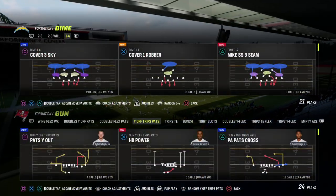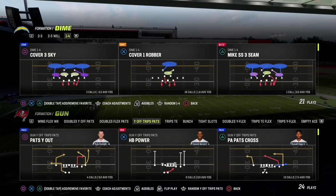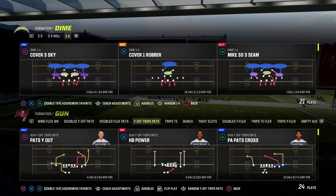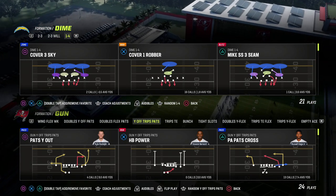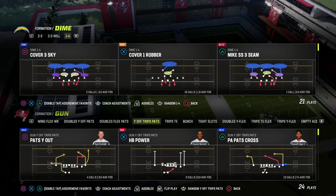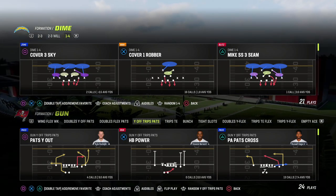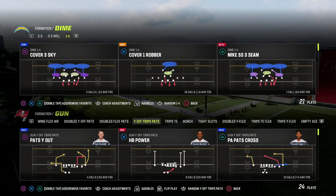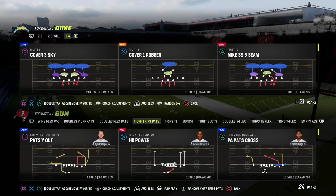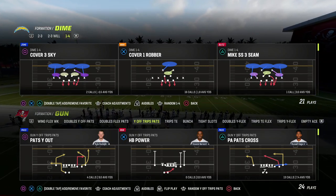This defense is way more complete and versatile than people realize. With that said, I've shared enough about Dime 146 and why I like it. If you want to grab our 146 defensive ebook, I'd really encourage you to join our Patreon — it's only ten dollars to sign up and gets you access to all of my Madden 23 offensive and defensive ebooks, all updates, and any new ebooks that come out while you're a member. The link is in the description below. Thanks for watching and hope to see you over at the Patreon.